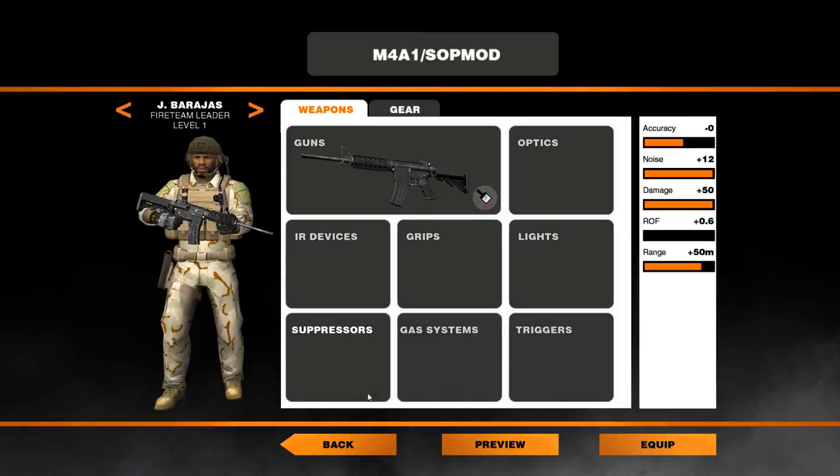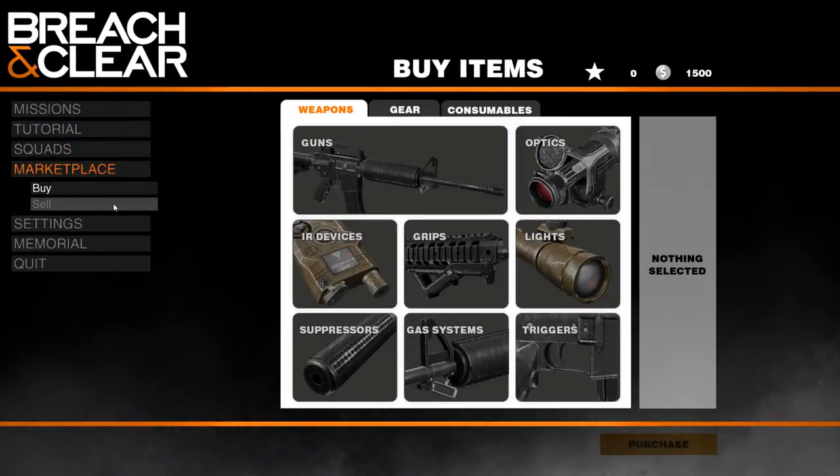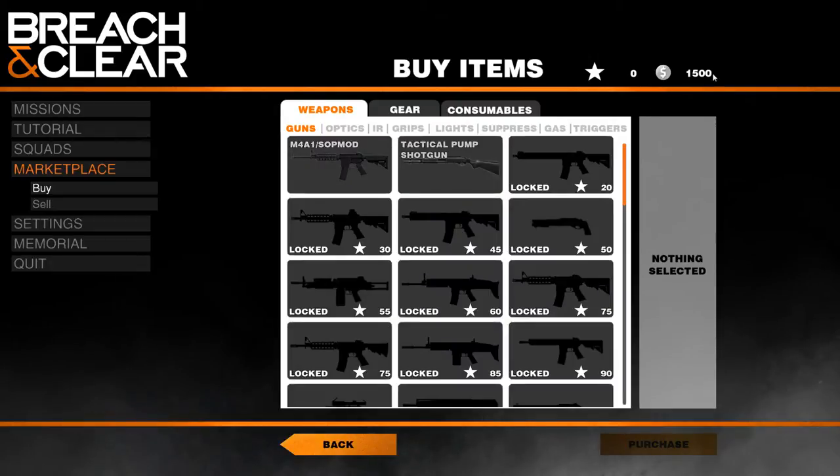You can change the loadout on any of these guys with any kind of gun — their optics, infrared devices, grips, lights, suppressors, gas systems, and triggers. You've got to buy these things in the marketplace, but luckily this does not mean you have to spend real cash. You can just buy guns with in-game currency, so the game is all self-contained.